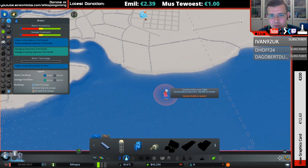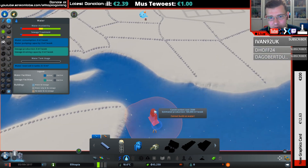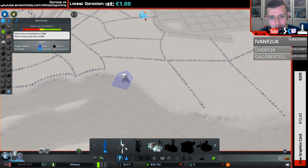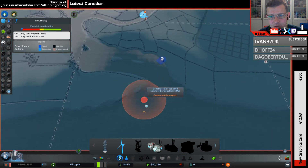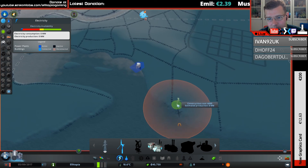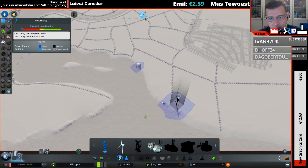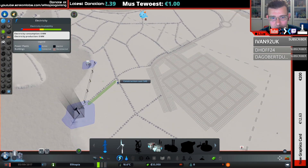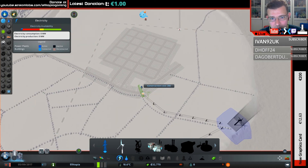Let's get some water in before we do anything else and run out of money. We'll do that over here where the water isn't really moving that much. And we'll have some power — should we have wind power? We'll stick with wind power to start us off. We'll start down here with the power and go along these bushes and into the corner like that.